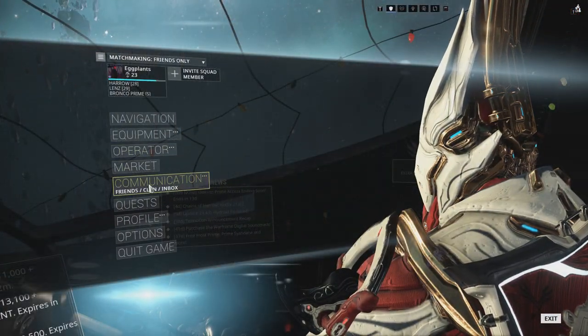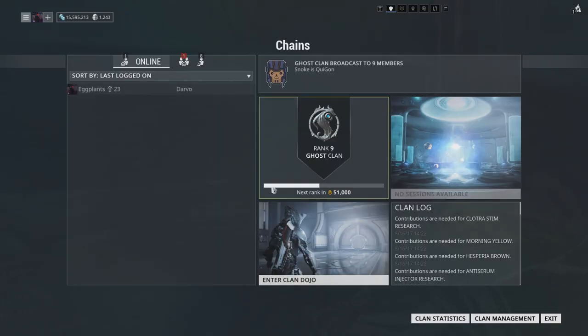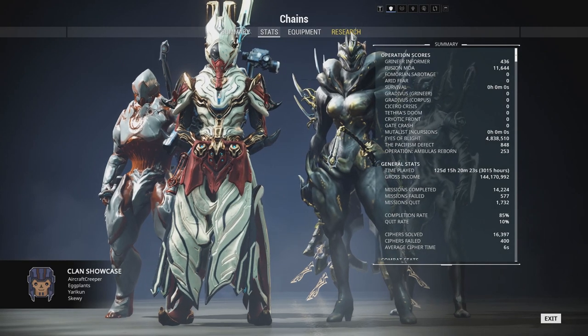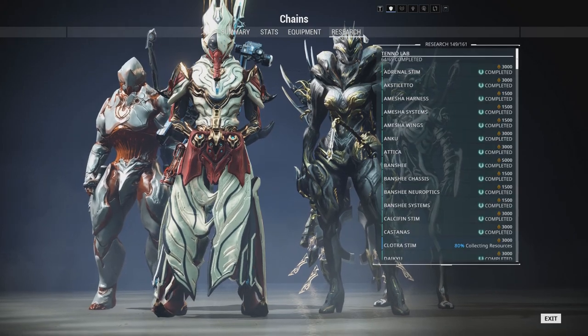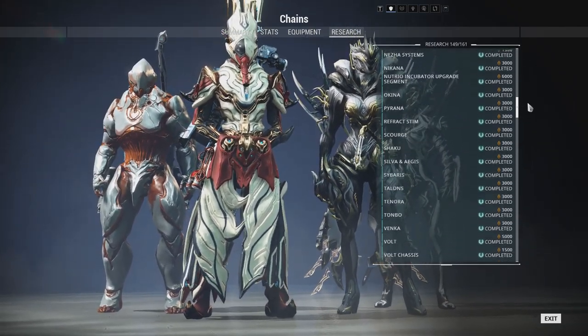You can check what needs to be researched by heading to your clan menu and then clicking on the research tab. The only items that can't be researched include the Ignis Wraith, which was an Operation reward, and any of the Solar Rail Dark Sector research located in the Orokin Lab.